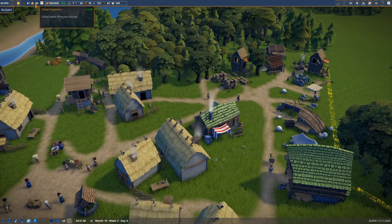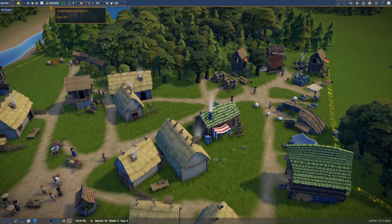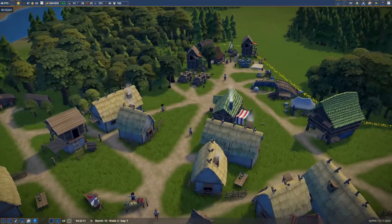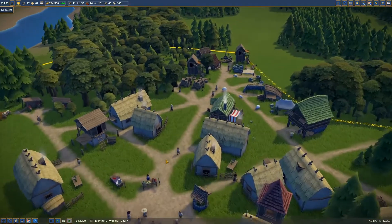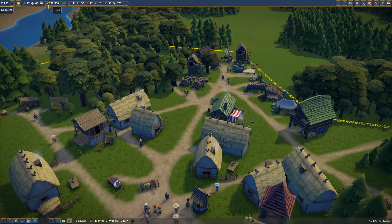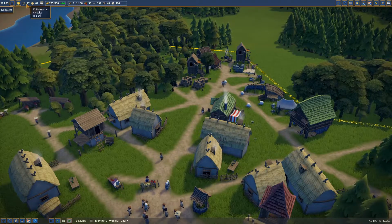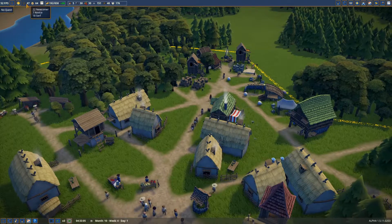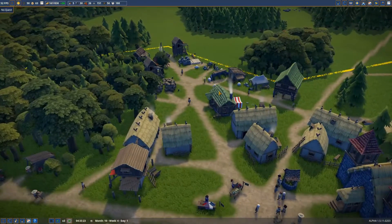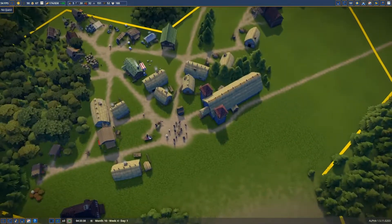Zero starving - yay! Our happiness is climbing, so hopefully that will stop people from leaving. We suddenly got a massive influx of money - I am so confused. That's kind of how this game works: you do really bad and then it just shoots back up. I think as much as I want to build a farm and start to get some bread going, I will focus on promoting at least a few people to a serf and a commoner, because that will make sure they start buying clothing, which will mean more money for us.